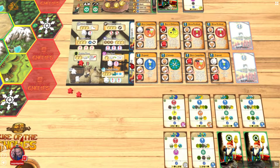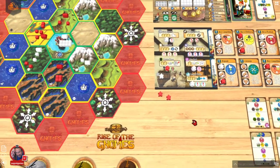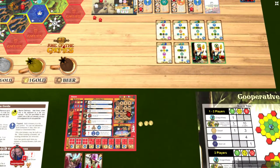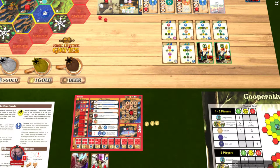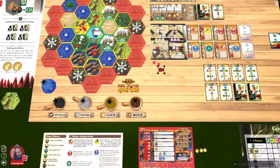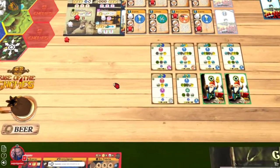Build spaces are full, so they take the cheapest first space on the action cards. I'm in a dilemma — if I don't produce beer, I'll spend every penny I have, which means the dragon gets loose and I'm screwed. I'm going to produce beer.